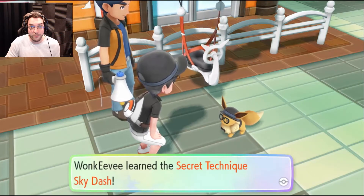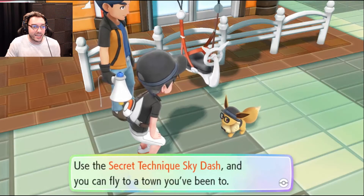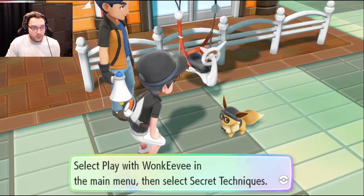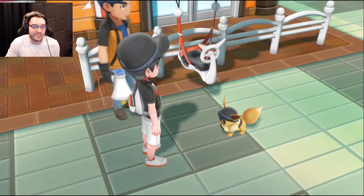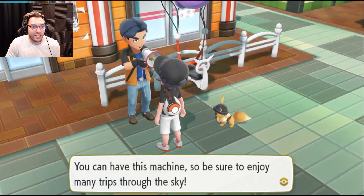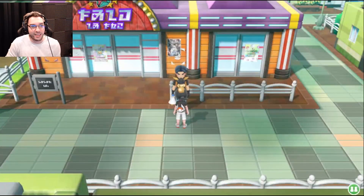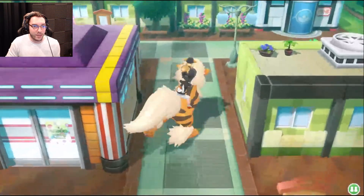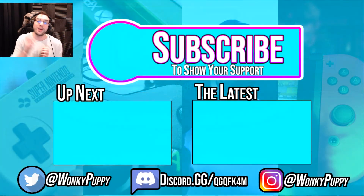So now this is the replacement for Fly! Now we can fly between towns that we've already been to, which is awesome! Use the secret technique Skydash and you can fly to a town you've been to. Select 'Play with Wonky V' in the main menu, then select secret techniques. You can have this machine, so be sure to enjoy many trips through the sky! Let's head up here to heal our Pokémon — actually, I'll do that off camera. I don't think we have enough time to go and take on the Celadon City Gym just yet.